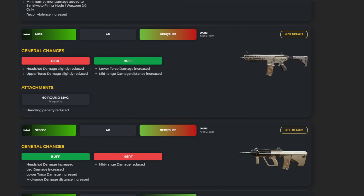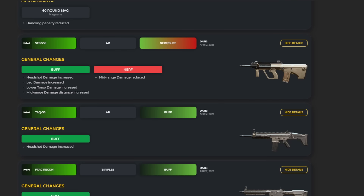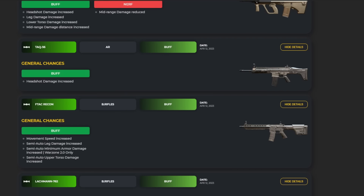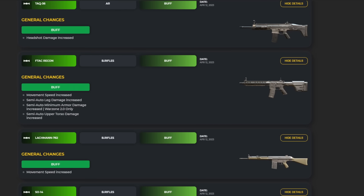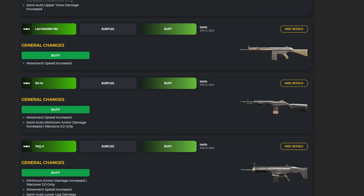The M13B got a nerf and a buff: upper and headshot damage has been reduced, but lower and mid-range damage has been increased. The STB saw mostly buffs with some nerfs. The TAC-56 is already a meta weapon and they buffed it further by giving it more headshot damage. The F-TAC Recon got straight buffs — movement speed has been increased — making it a better weapon overall.